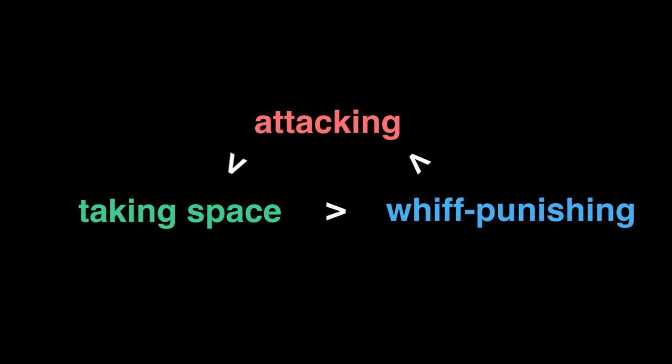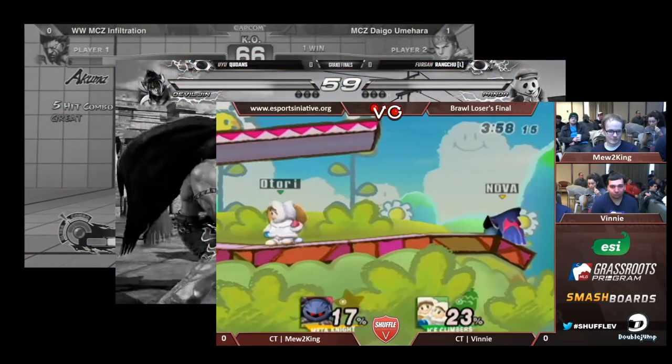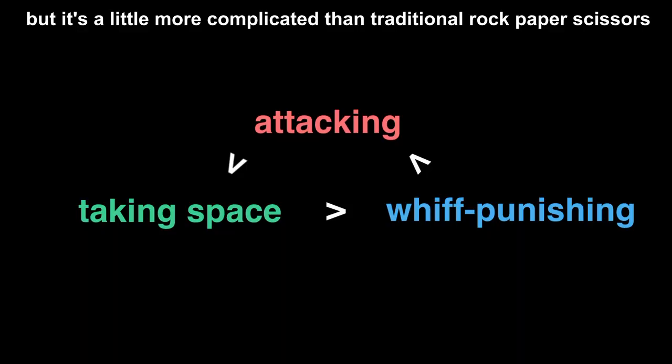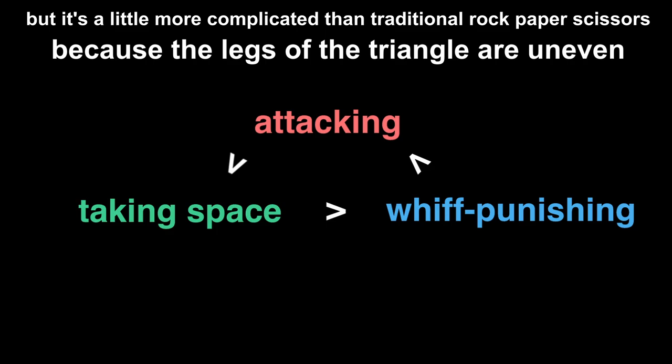This is a central concept that transcends just 2IQ Melee, applying across all fighting games like Street Fighter, Tekken, and — I couldn't help myself — 1IQ Melee. But it's a little more complicated than traditional rock-paper-scissors because the legs of the triangle are uneven. Let's talk about the risk and reward of each strategy.